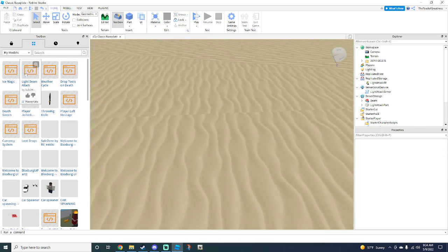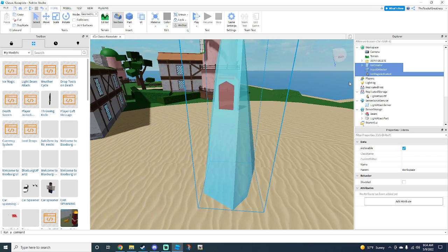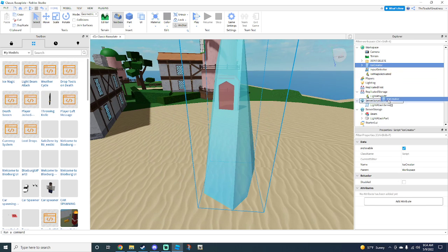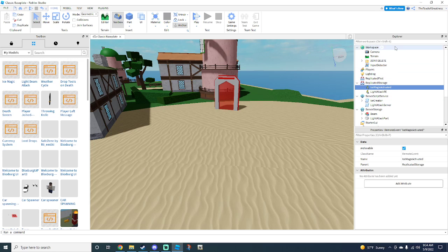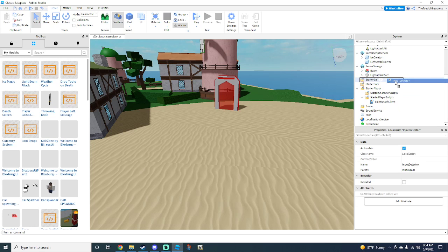Now we can go to the ice magic — make sure it's the ice magic. This is actually pretty simple. Go to the ice creator and put it into Server Script Service. Now get the ice magic activated and put it into Replicated Storage — also make sure you're in Explorer. Now go to the input detector and drag and drop it into Starter Player Scripts.